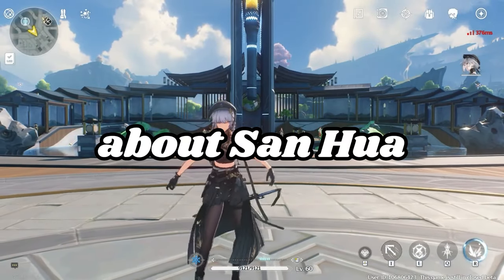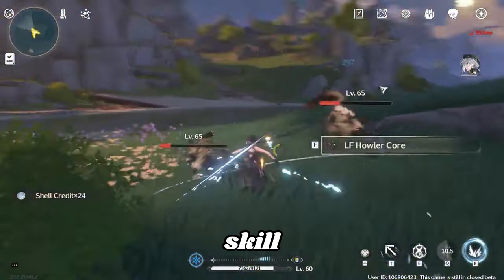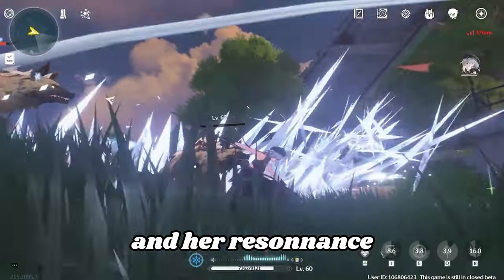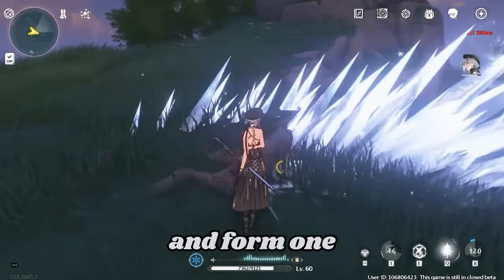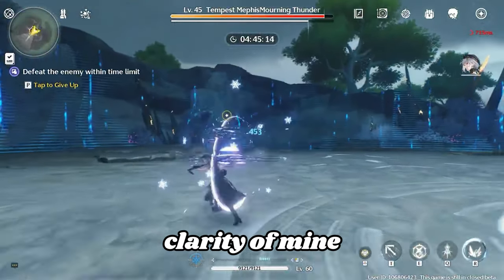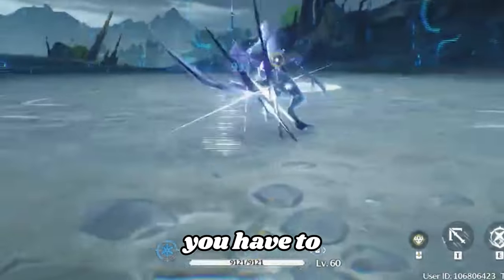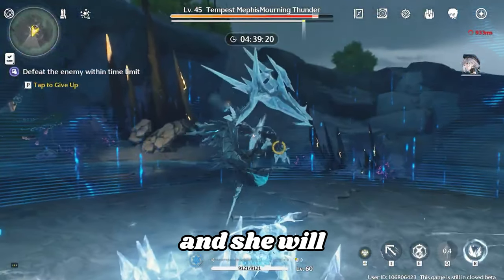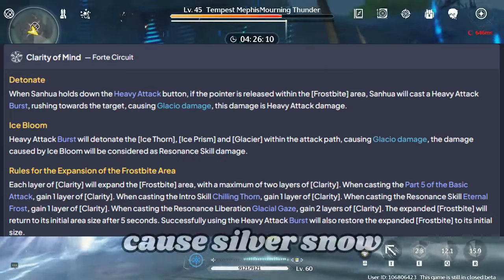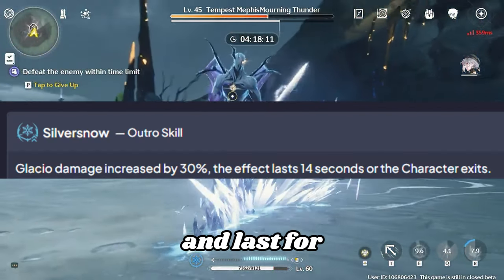Now let's talk about Sun Hua. Sun Hua is a sword Glacio sub-DPS unit. Her Resonance skill deals Glacio damage and leaves behind one Ice Prism, and her Resonance Liberation deals Glacio damage and forms one Glacio lasting for 5 seconds. Sun Hua also has Clarity of Mind — when you hold the heavy attack button, you have to release it at the Frostbite area and she will do a heavy attack burst. Her Ultra skill is called Silver Snow and increases Glacio damage by 30% for 14 seconds.